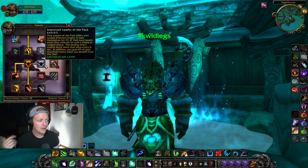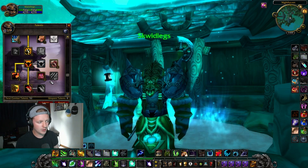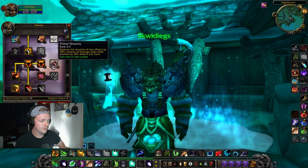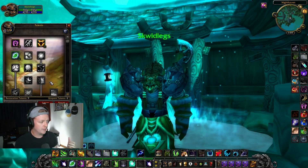Other notable talents you can grab: Improved Leader of the Pack — decent in BGs. I wouldn't take it if you're running an Arena build, since nobody is running Arenas right now. I'm just taking Baseline Leader of the Pack for the 5% crit — that's good enough for me.